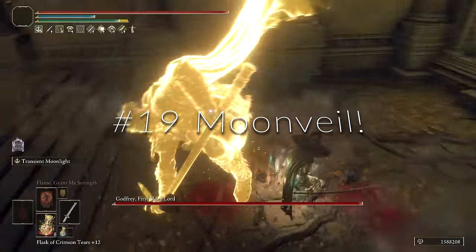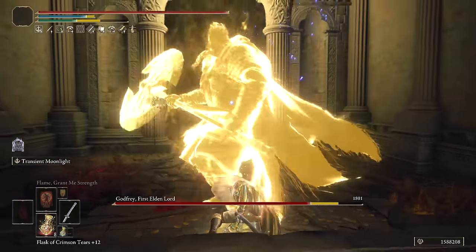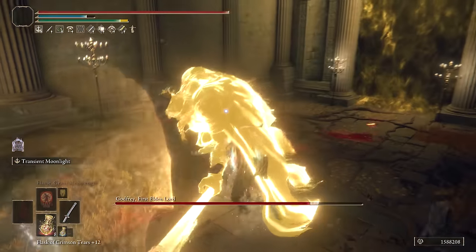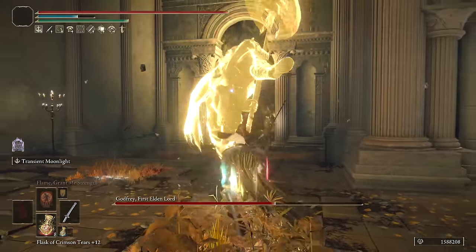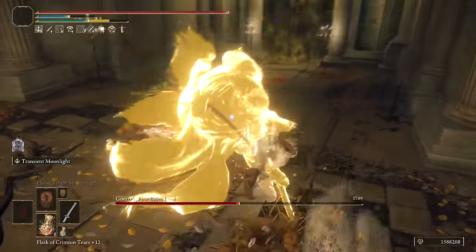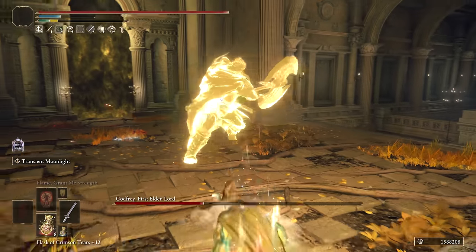Next up at number 19 we have Moonveil. I wanted to put Moonveil higher, but unfortunately it has a relatively big drop-off on New Game Plus and beyond. It's still a reliable weapon that does poise damage, physical damage, and magic damage. This is also an early game weapon for many — you can grab it in Caelid right from the start by taking on the Magma Wyrm, who's not too difficult.